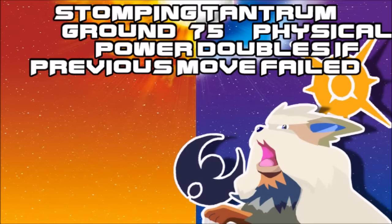Next move is Stomping Tantrum — a new Ground-type move. At first glance, 75 base physical power doesn't stand out — it's weaker than Dig, actually. But its niche is that if the previous attack fails, such as against Protect or something like that, it will be double power, which could be interesting — definitely more in VGC than in singles.